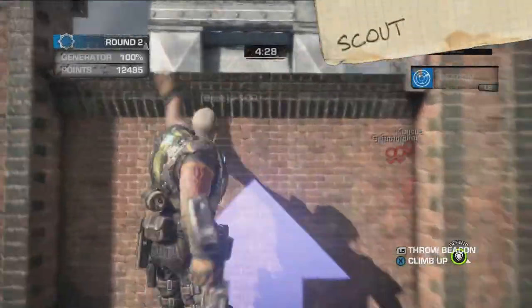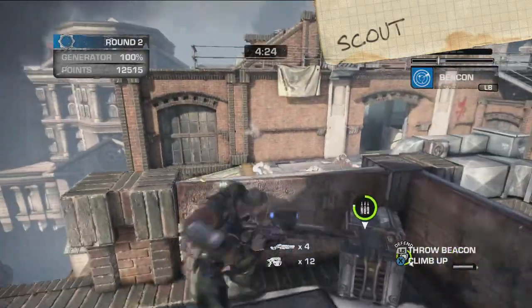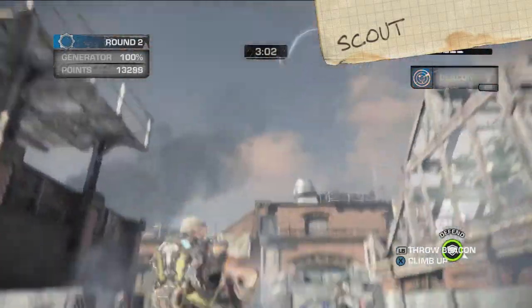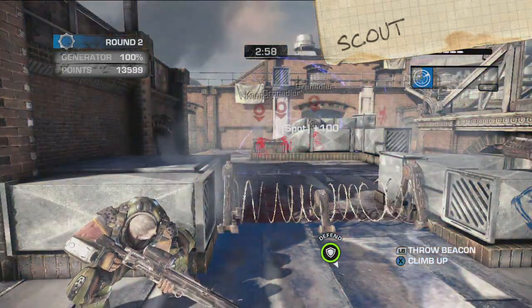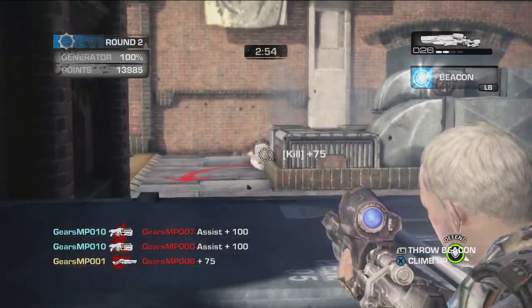Finally, the Scout. He's able to take the high ground by climbing into perches accessible only to him. Plus, he's got a special tagging beacon that, when thrown, identifies all nearby enemies to the team, even through walls. Helpful tip: a tagged enemy takes extra damage when shot.